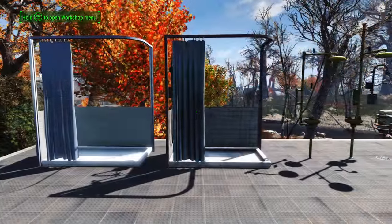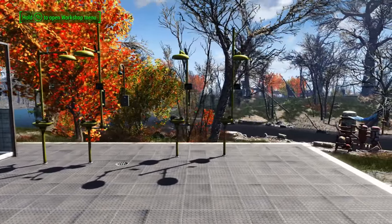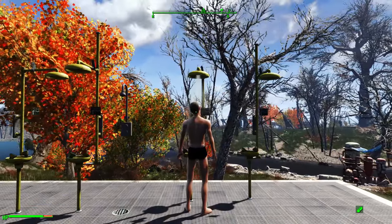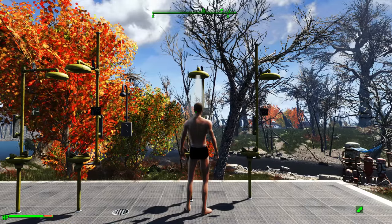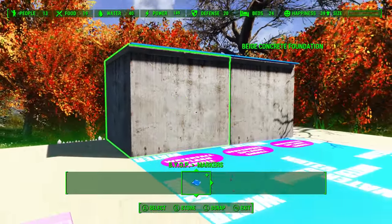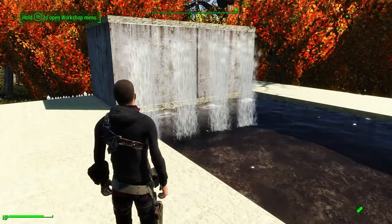Along with the pools there are also five new showers. You can step inside yourself and settlers will use them on their own. Once you're in, you'll undress and shower. Two of them even have the benefit of removing radiation. Lastly, this mod adds two new waterfalls, three new water splashes, and one relaxation point marker. Pretty much everything is here to build your own spa.